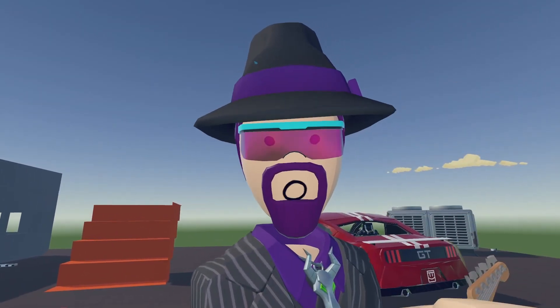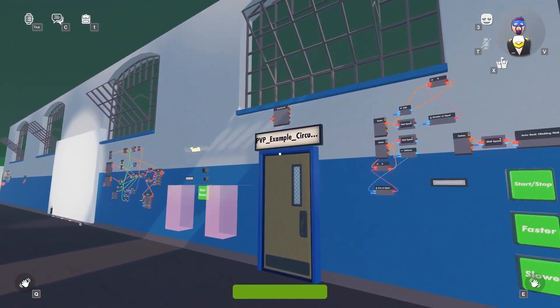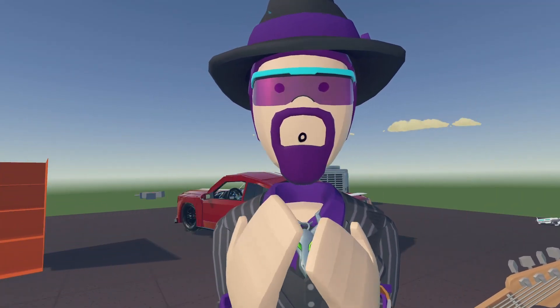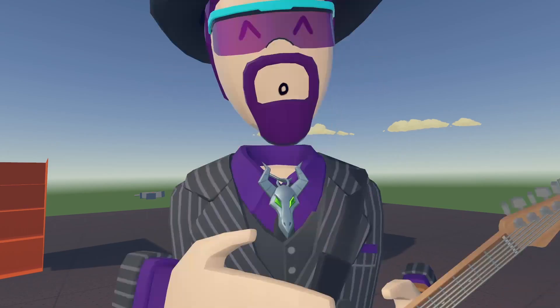If you want a copy of the circuits to look at and take pictures of, go to the room use code RCL1. There'll be a door in there leading to PvP example circuits. If there are any suggestions you think we should do to this PvP room to make it into a good PvP map, let me know in the comments. Use code RCL1 — RCL man out, I'll see you next week.